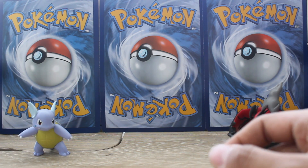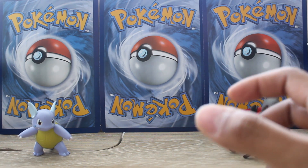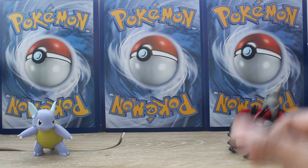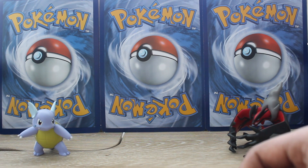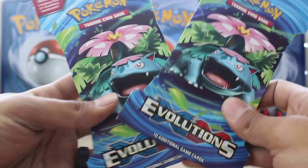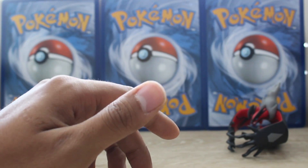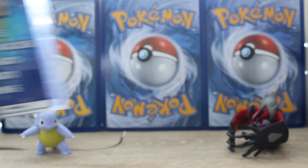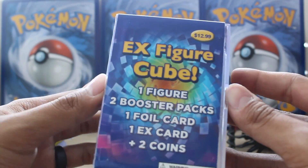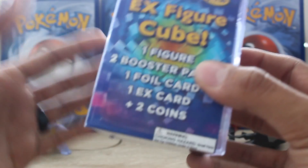What is up everybody? I hope everyone's having a great day today. Thanks again for joining me here. This is just going to be kind of a random opening. I was just at my local Target and I found two packs of Evolutions — that was all they had. Everything else was Rising Guardians and all that. But I found one EX Figure Cube and I was just like, okay, spontaneous video, let's do it. I'll buy these two boosters and this EX Figure Cube and we're going to just get right into this.